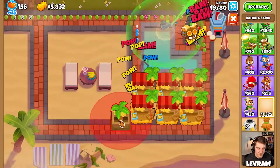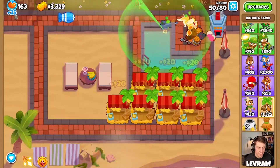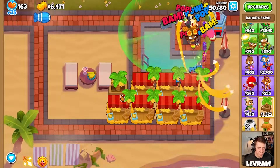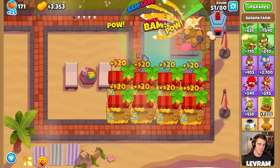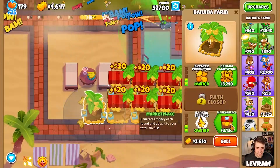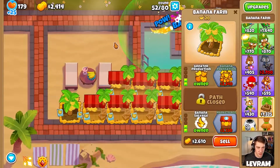A few more farms - let's get this bottom one first. Round 50, there's our MOAB. We took that down so much quicker just by having that alchemist there. We have 8 farms now - last game with Pat we had 6 and it didn't seem like enough, we were always struggling for cash. We don't want to struggle for cash in a challenge like this.